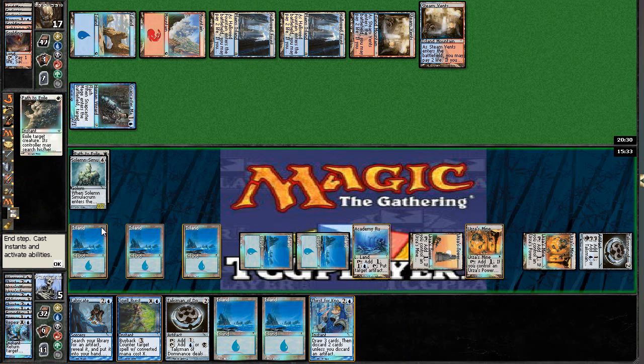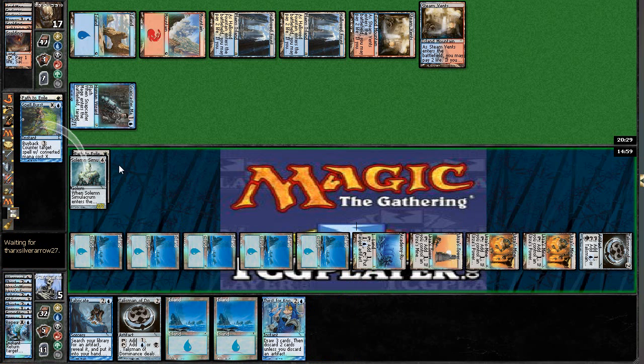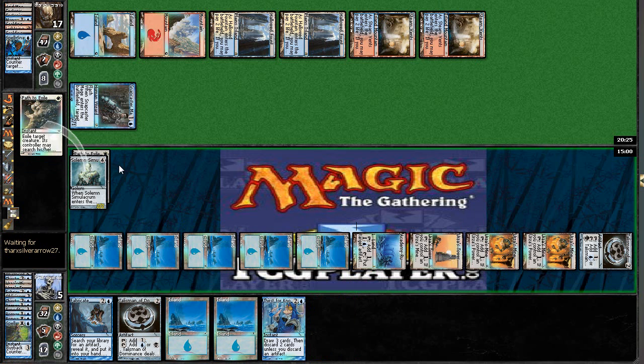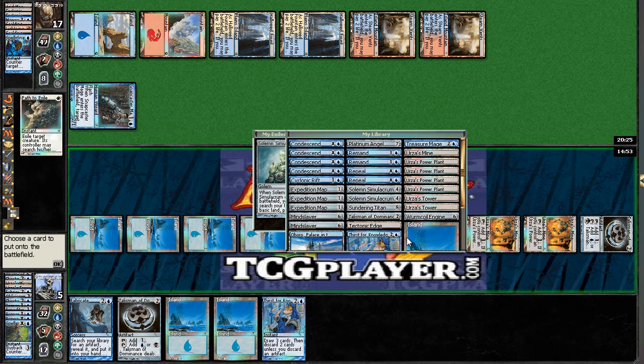He paths it. I could counter the Buyback. If he has both, I'm dead either way. I'm going to Burst the Buyback — hope I hold up. It's unlikely, but we'll see how this goes. He Snares it and that's the game. He'll attack and then deal three.